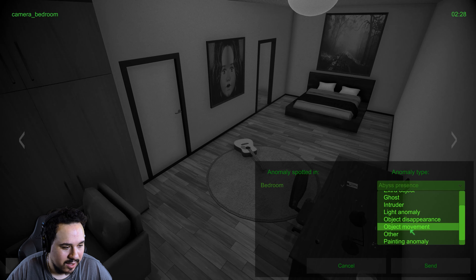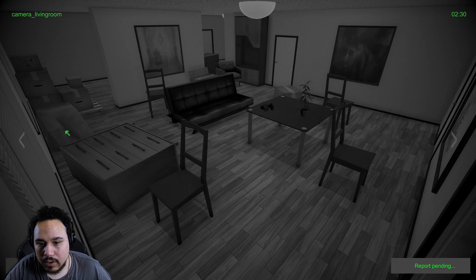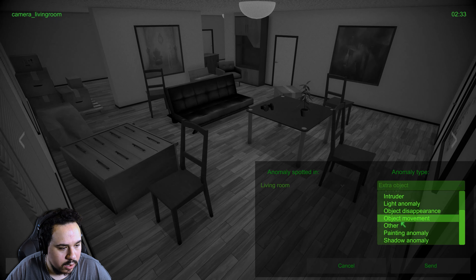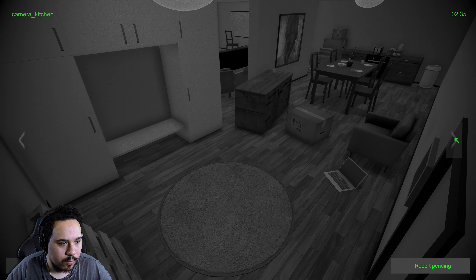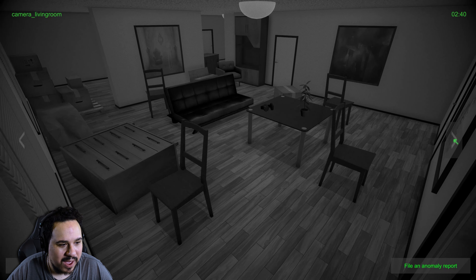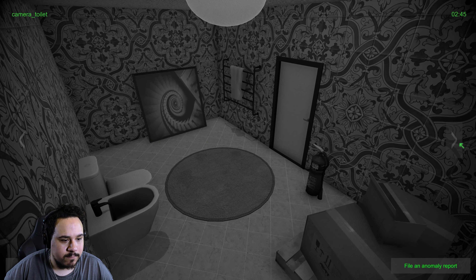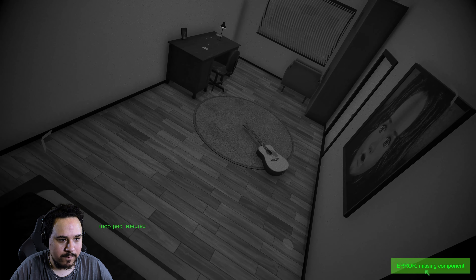Let's go with object movement in the bedroom or extra object. I forgot about this - it looks distorted, that could be a distortion in the living room, and there was an extra object. Let's go to the living room and try distortion. I don't think so - let's try extra object. Nothing of that sort. What was the extra object in the bedroom? Let me try 'other' here - that is really weird, I don't even know what that is. I lost again!